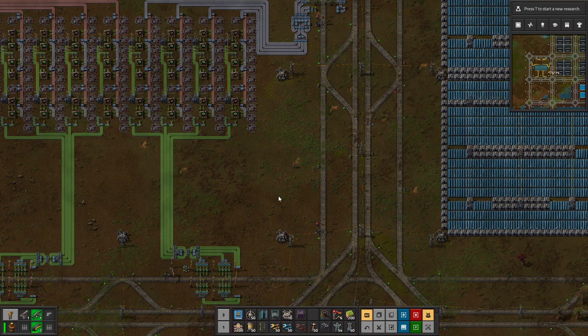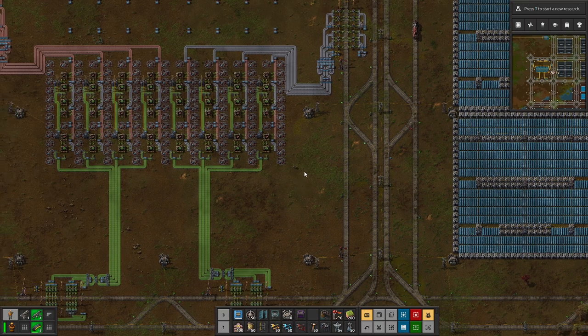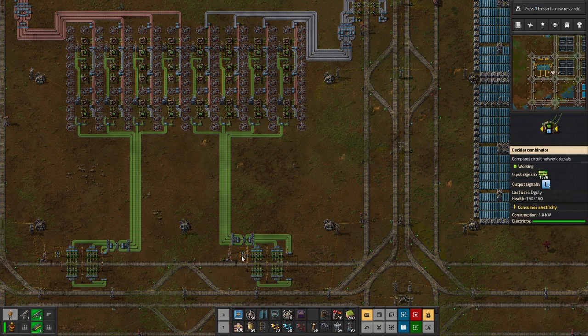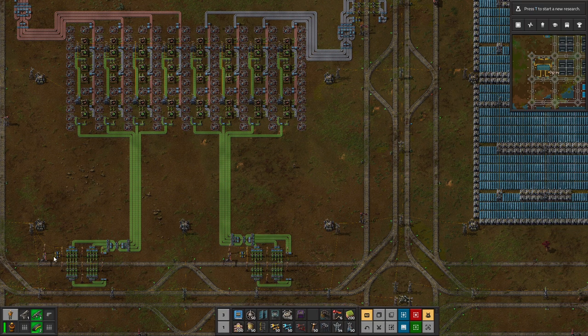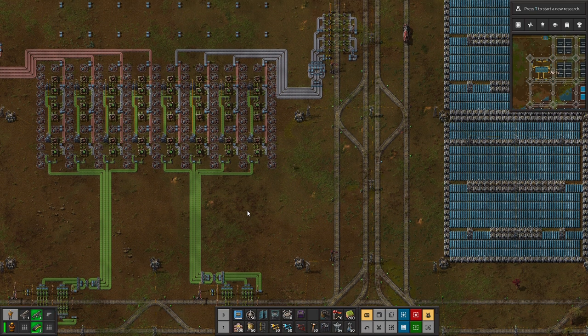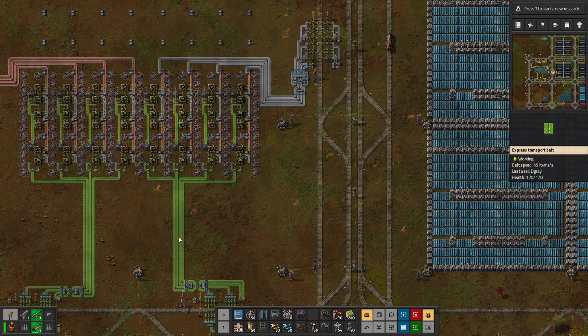Greetings and welcome to Factorio. I'm Degree and today we continue our entry level 2 megabase where we in the last episode just got this nice green circuit setup up and running, and it has already filled up with more than 300,000 green circuits, so that is going to last us for a few minutes at least running at full speed.